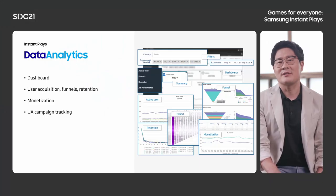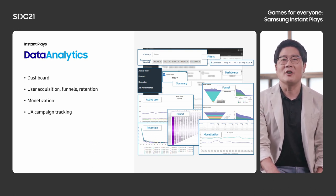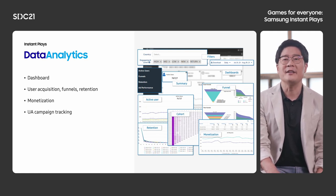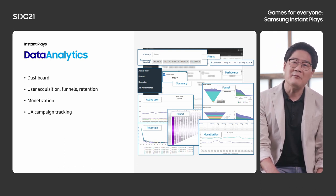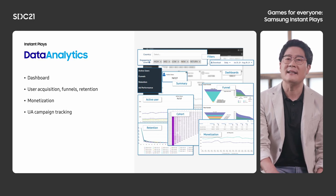We provide a dashboard, of course. With this, you can get a variety of information for your game. There are basic performance numbers such as active users, retention, and ad monetization. And there is analysis data such as cohort analysis, funnel information, and user groups by engagement level. Developers visit their dashboard every day and check their performance of new updates inside their game.